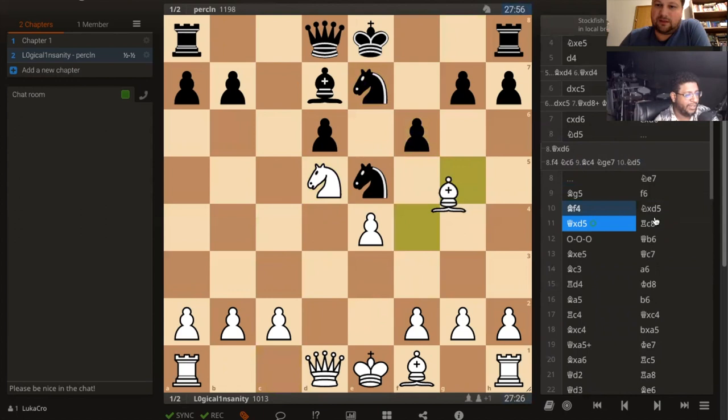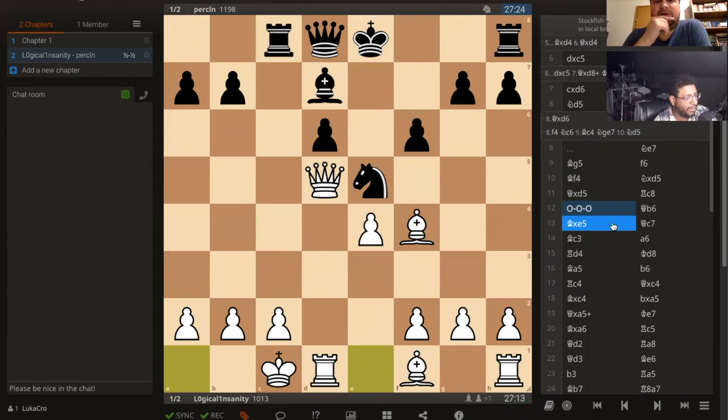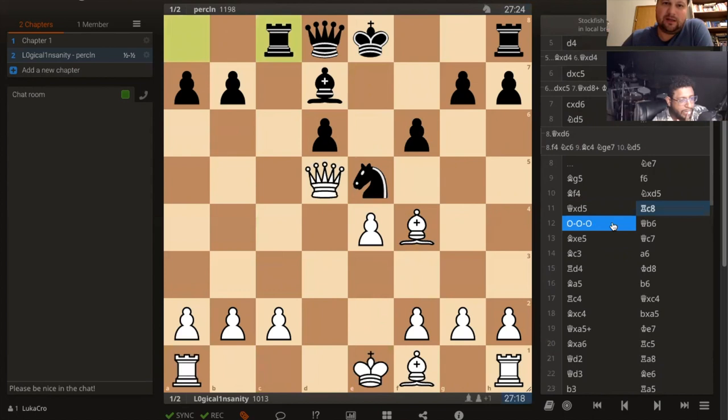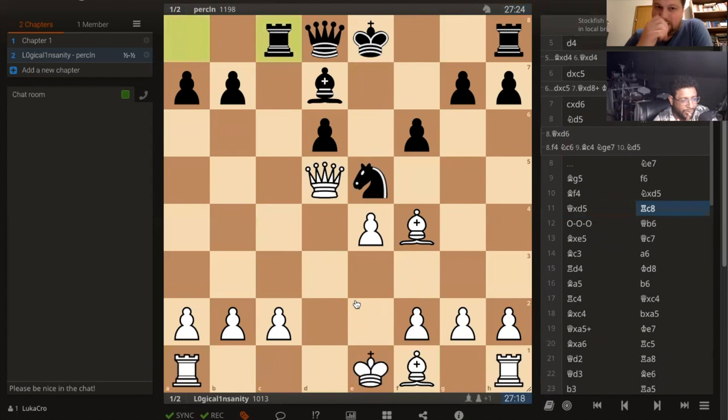Rook c8 attacking my hanging piece — I'm right into it. I'm not sure about this castling. When he already has an open file, you are castling into the attack. If he's here he's already threatening checkmate, and that's actually what ends up happening. I caused pressure on myself. When he has an open file you usually don't want to castle into it, unless your initiative is so strong like in the Sicilian that he won't have time to do anything.